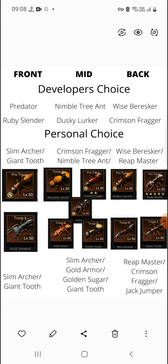Groundhog doesn't attack us — we just attack it and deal damage based on our skills. My final call: for small spenders, non-spenders, and beginners, Slim Marker, Giant Tooth, and Jack Jumper is an ideal choice. If you have Reap Master, replace Jack Jumper with it. You can replace Slim Marker with Gold Armor, use Gold Armor and Jack Jumper, with Reap Master at the end. If you have Crimson Fragger, use Giant Tooth, Crimson Fragger, and Reap Master for higher damage output — better for PvP too.